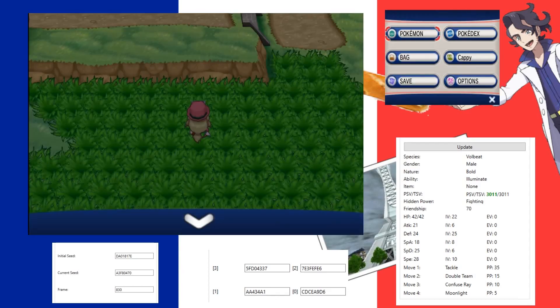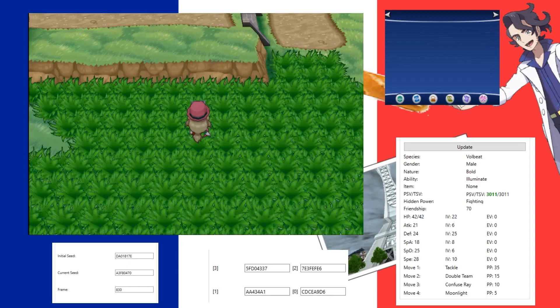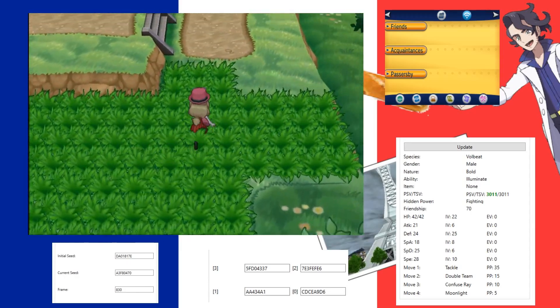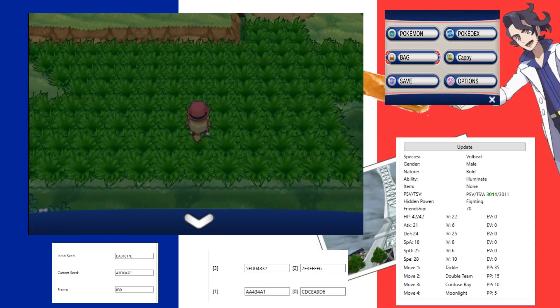First things first, we're going to pop our bag open and use a repel. The reason is that when you're in grass and have an encounter, there is a cooldown — a number of steps you have to take before you'll see another encounter. The best thing is to run around and get enough steps in so you know you'll be able to trigger an encounter. Then we're going to adjust our TinyMT, calibrate it, find a frame where we can trigger an encounter, turn our character, and the encounter will trigger — just like I showed you at the very start.